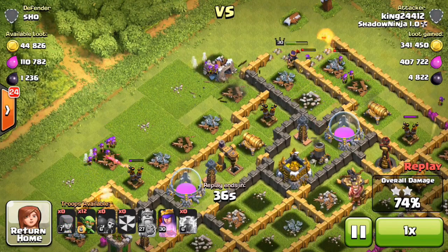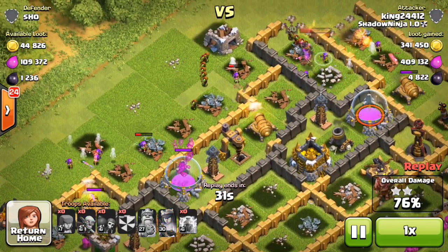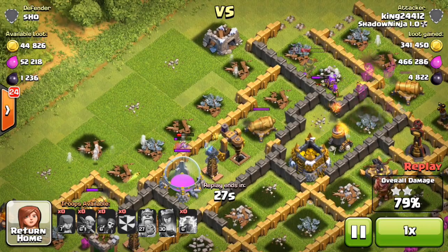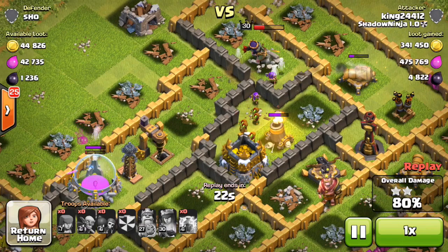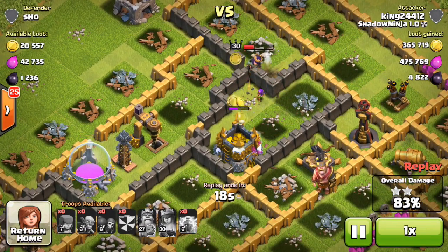Let's see where else we can steal some loot here. Just got to try and get that queen in there — see if she can get a good percentage of the base. She's dying pretty quickly; unfortunately she got targeted by that cannon. But she is invisible, which means she is going to go crazy and wreck a ton of these defenses. She might not get it all, but let's see how much loot she can steal before she goes down.